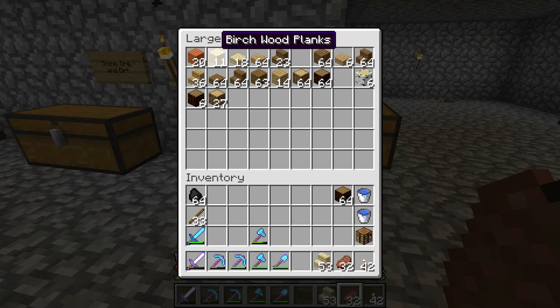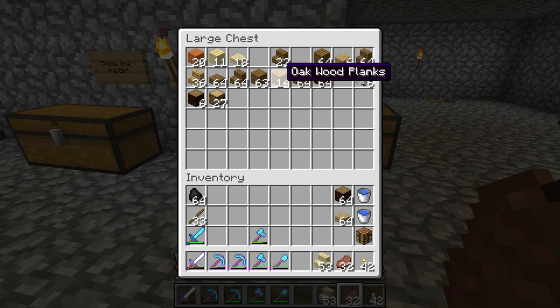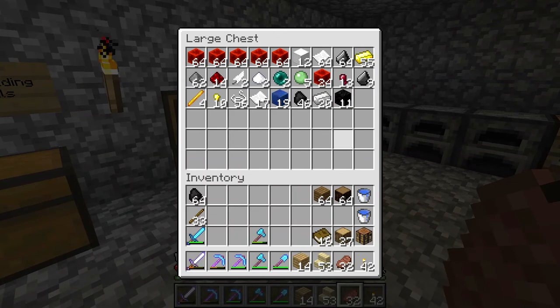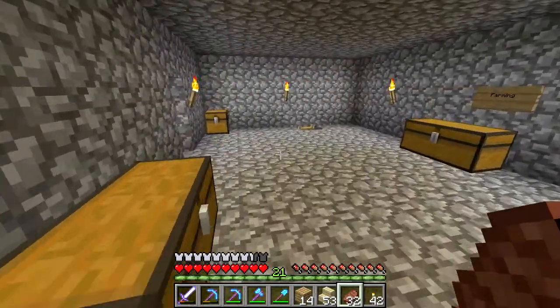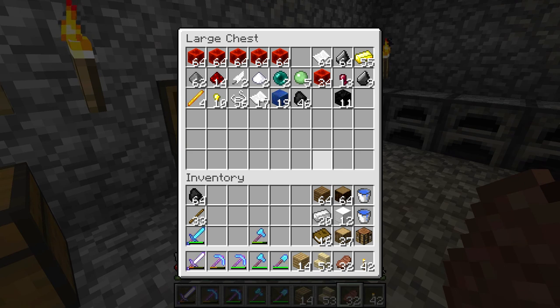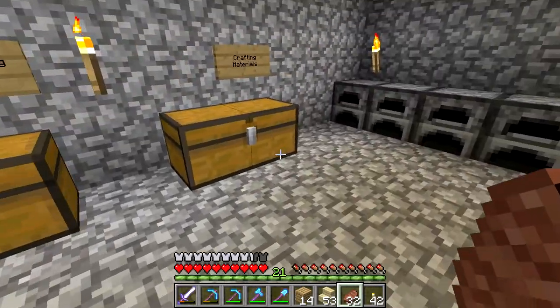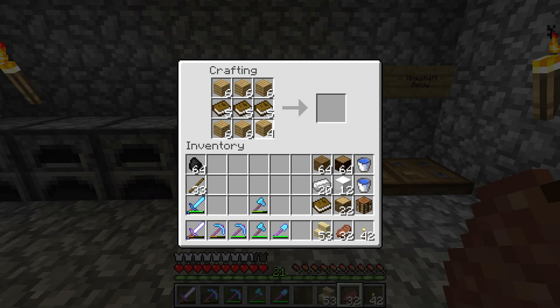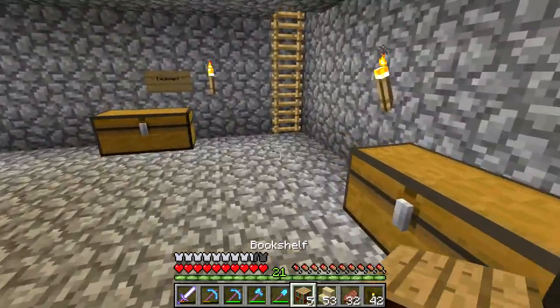I'm going to want some spruce, maybe some birch, we'll need some oak wood — probably not slabs but we'll need some normal oak wood. I think I'm going to want to make some bookshelves, so we'll grab some books out of there. I probably want an anvil — actually I do have an anvil in here, so we probably don't need the anvil. Let's go ahead and make the bookshelves. There we go, that'll give us five bookshelves — that's definitely a good start.